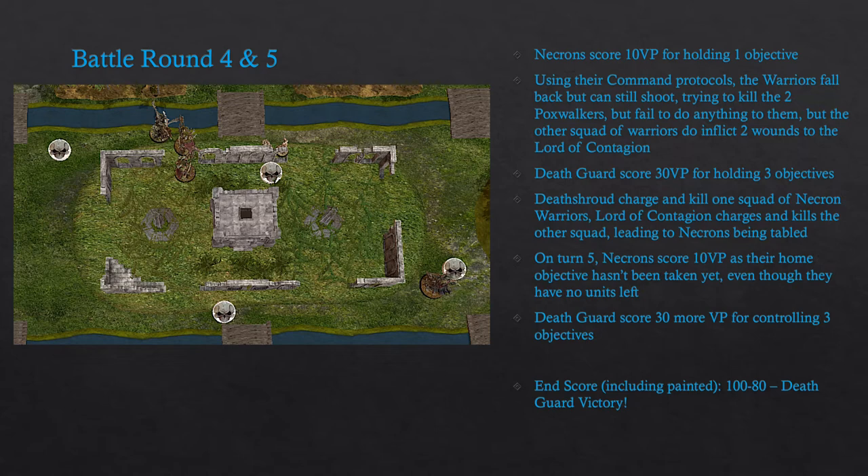The Death Guard now have board control, holding three objectives and scoring 30 victory points. Between the Death Shroud killing one squad of Warriors and the Lord of Contagion charging and killing the other squad, the Necrons have been tabled. The Necrons still score 10 victory points on their fifth turn for holding a single objective, and the Death Guard score 30 more victory points for controlling three objectives. At the end of the game, the score is 180, including painted, leading to a Death Guard victory.